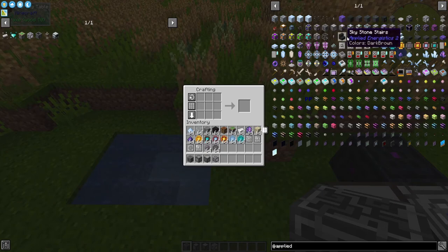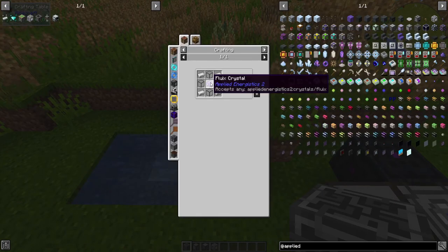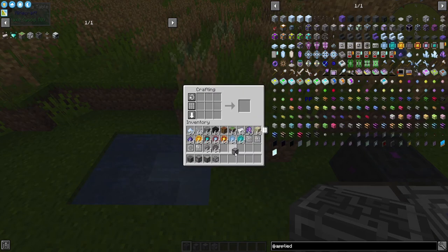The first thing that you're probably going to need is going to be an energy acceptor. This is a fluix crystal or a pure fluix crystal surrounded by quartz glass and iron ingots. Then we can get our energy acceptor.